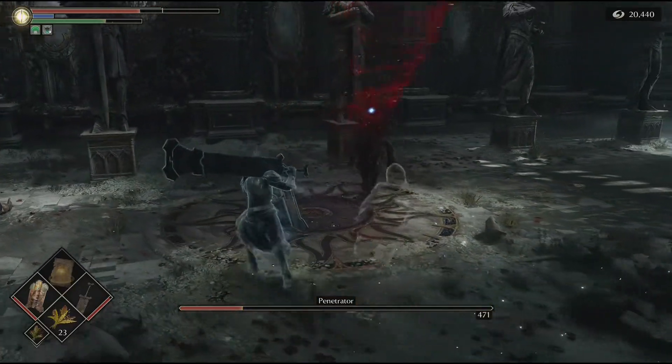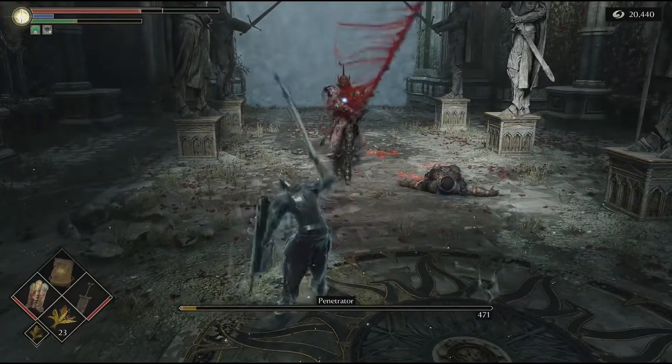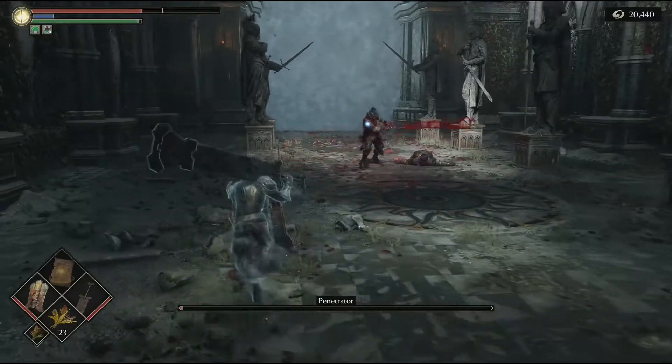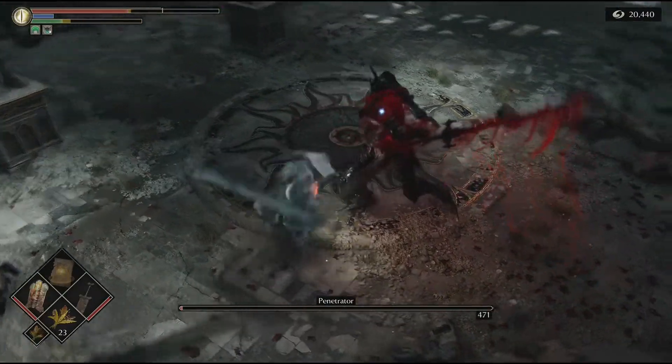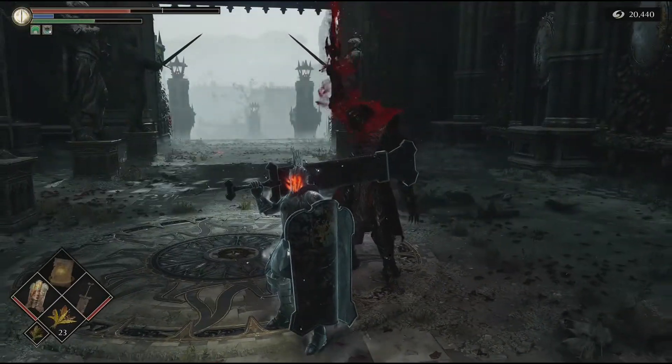Go ahead and give him a shove so you mess up your timing. Now that big sweeping circle, you want to roll late. That dash, you want to roll late. If he gets too far out on you, that reach of that sword will take advantage, so make sure you make a little space. Don't forget to block if you miss your roll timing. Penetrator down. Piece of cake.